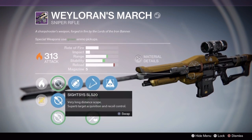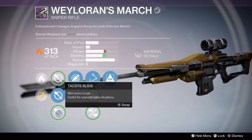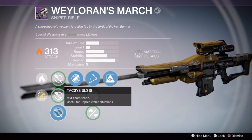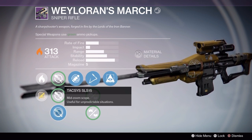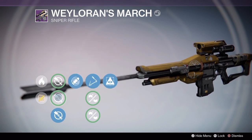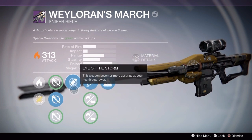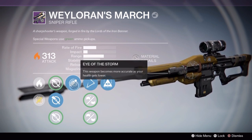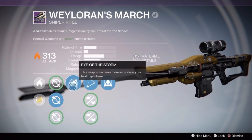Let's take a look at some of the sights on this sniper rifle. We have SIS, Short Gaze, and Taxis. We've been using the Short Gaze as well as the Taxis scope — Taxis reduces range but increases stability, which is what I'm looking for in a scope. In this gameplay we'll be using the Short Gaze, which gives a little additional aim assist. We also rolled Eye of the Storm — the weapon becomes more accurate as your health gets lower.